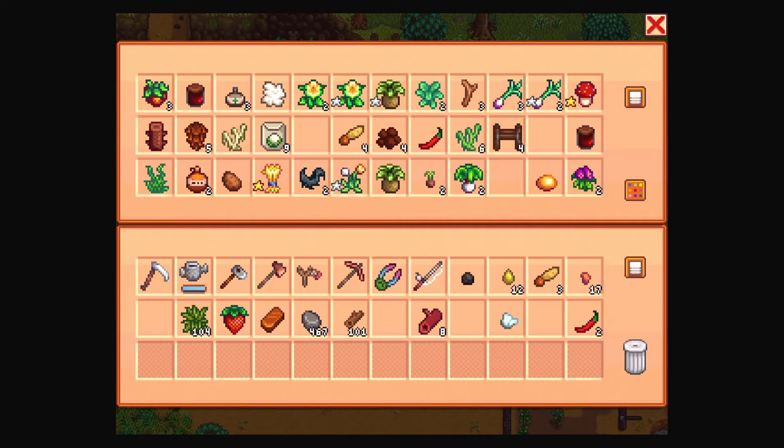We have iron ore in here — I should put that with the other one. We have the jelly as well, we can bring that with us. We can check that crab pot today.